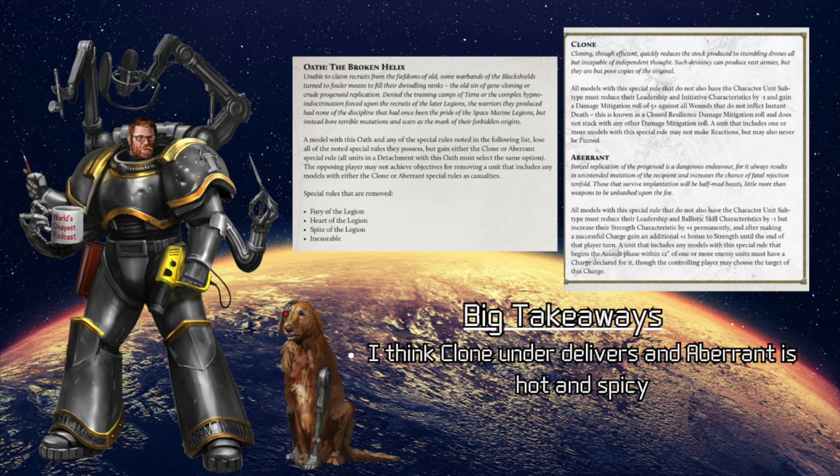Those are all pretty decent rules, but not a big deal when you look at what you're potentially getting. Clones: any model with this special rule that is not also a character must reduce their leadership and initiative by one, gain a damage mitigation roll of 5+ against all wounds that are not instant death — known as cloned resilience damage mitigation, which doesn't stack with other mitigation rolls — and a unit with one or more models of this special rule cannot make reactions, but also cannot be pinned. A 5+ damage mitigation — you're giving up quite a bit: lower initiative, lower leadership, no reactions, but you can't be pinned.